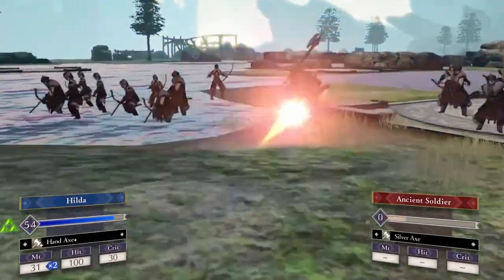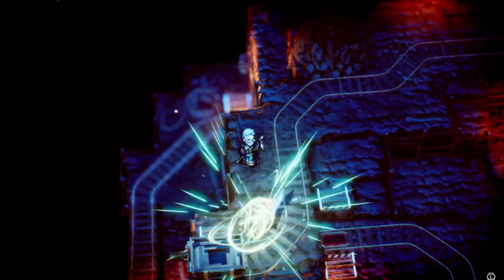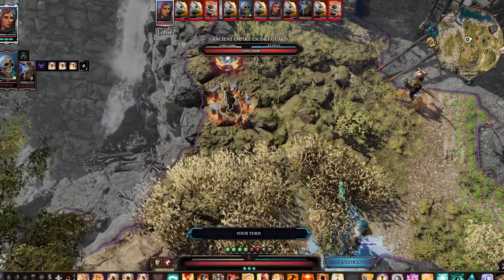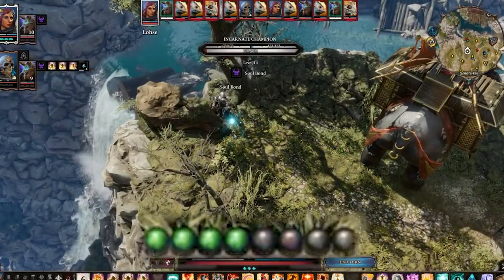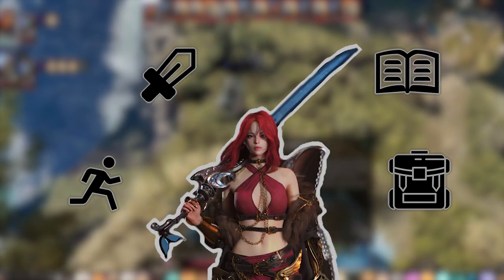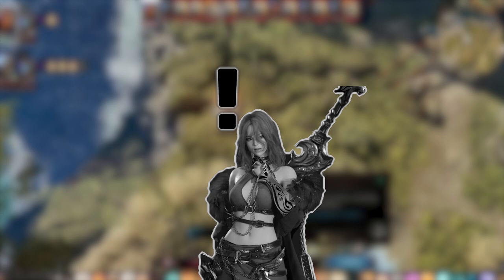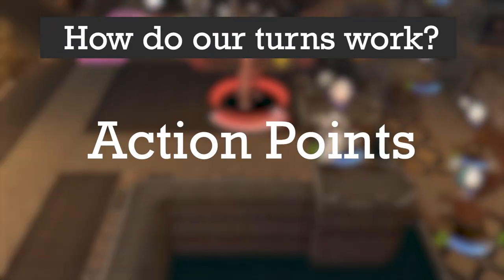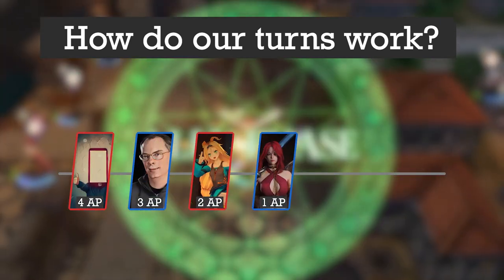One of the pillars of our game design is that we want every action to matter. Units can take action whenever it's their turn by using their own action points, which can be used for movement, attacks, skills, or items. A unit that has done a lot should have little or no action points at the end of their turn, so we decided to base turn order on those action points — the greater the amount of points a unit has, the sooner their turn comes.